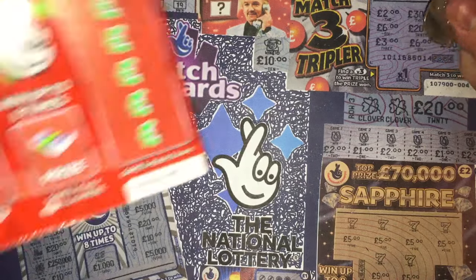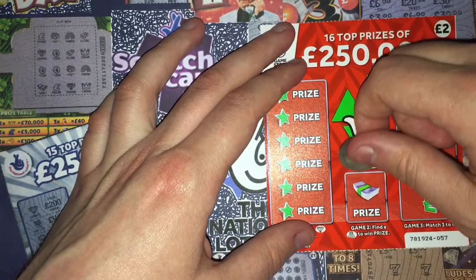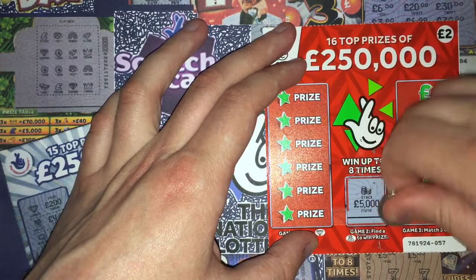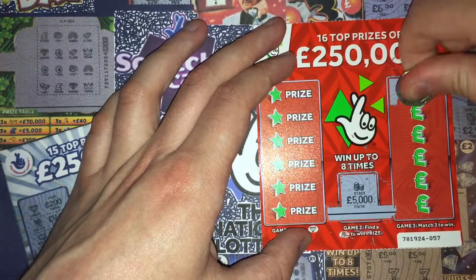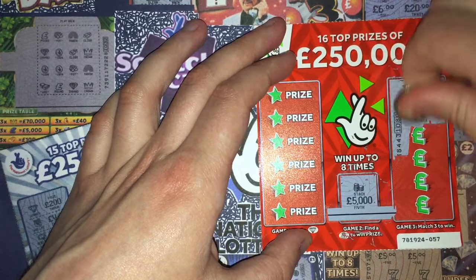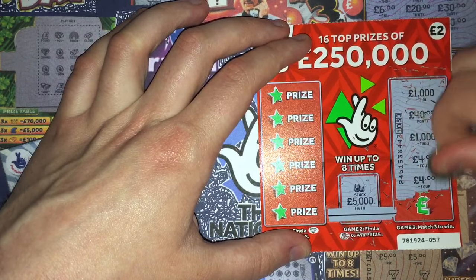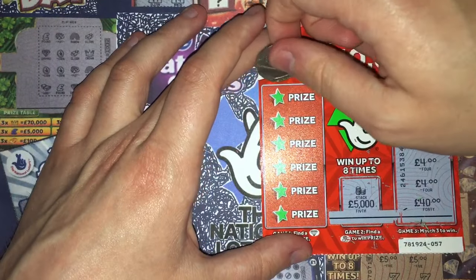On to card number 57. Let's see if this one does anything at all. The odds are 1 in 4.15 on both the red and blue ones. According to the odds, one of each card should win, although I've got a feeling that none of them will. I really have. I hope I'm wrong. Two forties, two fours, and two thousands.